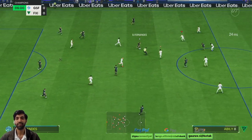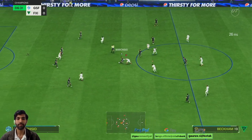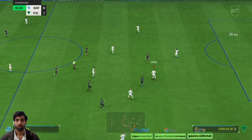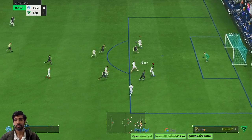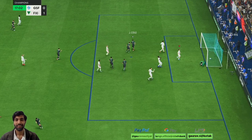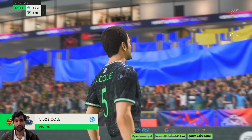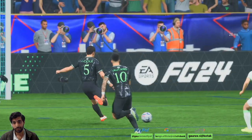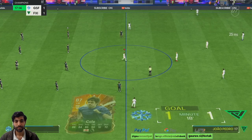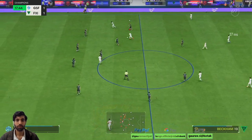Oh my god. Good interception there by Bhai. That fist was bad by Van Dyke man, that was messed up by Van Dyke. Bhai should have intercepted that — he should have tried. But that's not the fault of Bhai, it was the fault of Van Dyke.